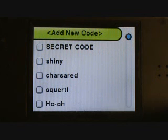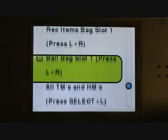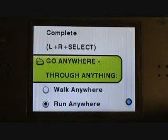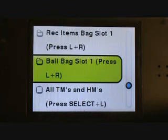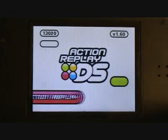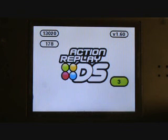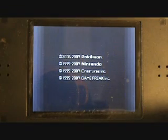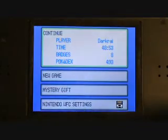This is the fastest and best way to get a Darkrai. The only codes you need are the walk-through-anything and run-anywhere cheats. That's it. You also need some Master Balls or Dusk Balls to catch Darkrai. If you have a Master Ball cheat, even better.